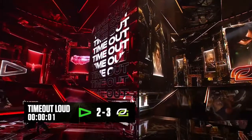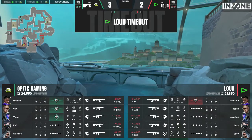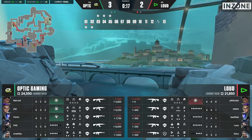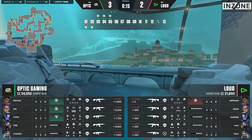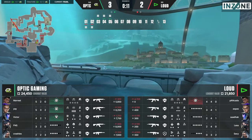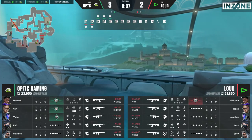On the other side of things for Loud — Aspas, Sadak and Les all one away from their alts, but these are ready off the rip. They'd have to find a couple of kills to get these online. Coming back into the buy round, Sassy down on the light shield — no other gaps. We'll see if there's a switch-up coming out of this timeout.